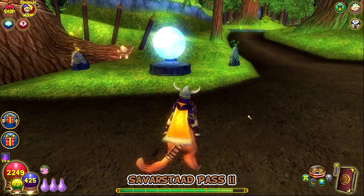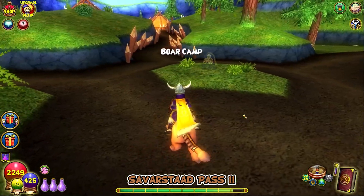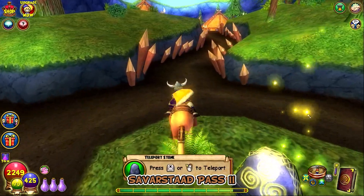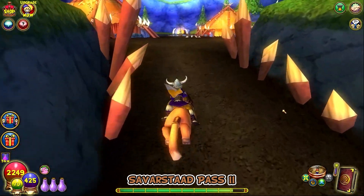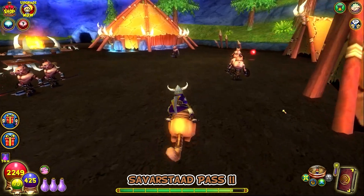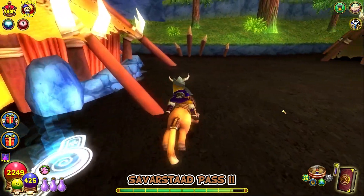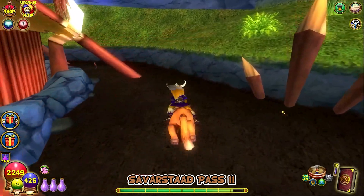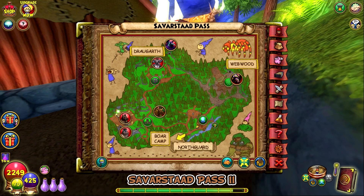Starting from the teleporter, I'm gonna go ahead and be taking the yellow one this time. After taking the teleporter, go ahead and make your way through the spiky path and enter the boar camp. Once we are in the boar camp, go ahead and dodge them and go behind this tent where we'll find the next Yardbird. And we are on the left side of the map.